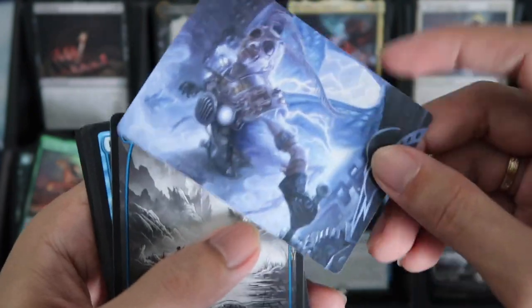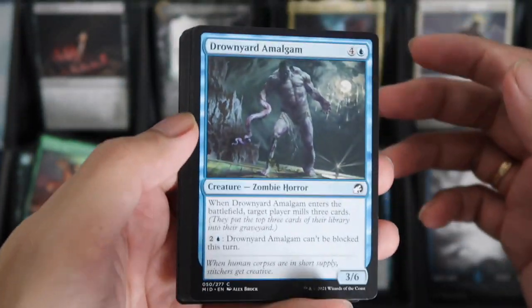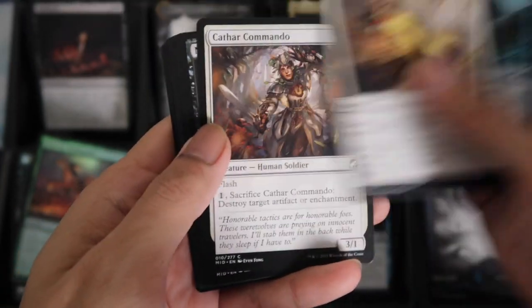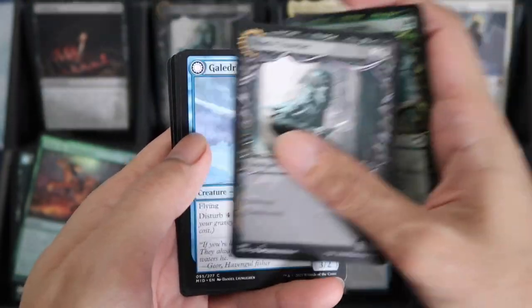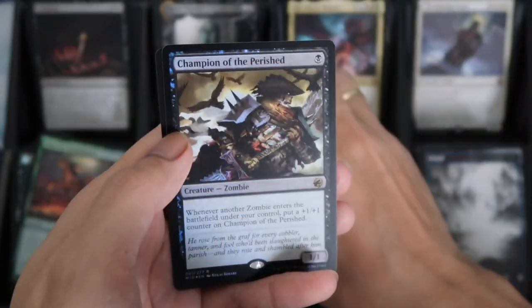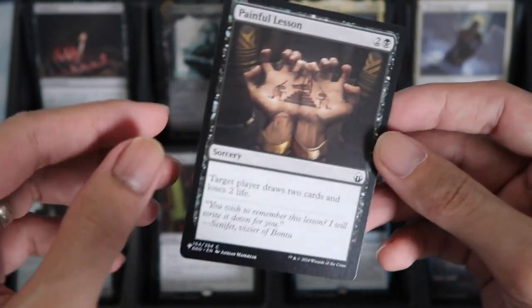Insectile. We have a Drownyard Amalgam. Then Showcase Dawnheart Rejuvenator. Shady Traveler. Bloodline Calling for the Rare. And the Champion Perish Foil. And then for the list card, we have Painful Lesson.